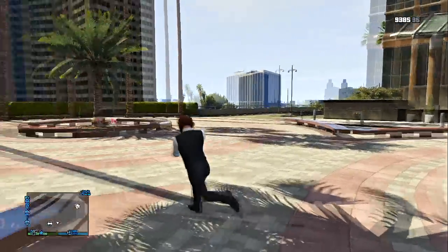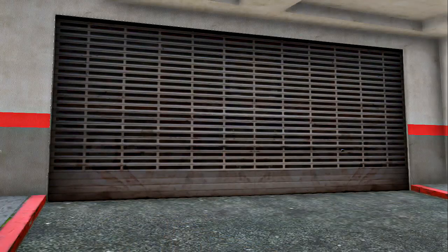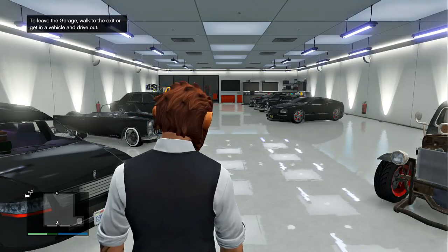Now, what you guys want to do here is get a limo or a tank to fully block your garage, as you guys see here. Then you guys will just simply walk into your garage and get the BMX — or whatever bike you want to make as your personal vehicle.